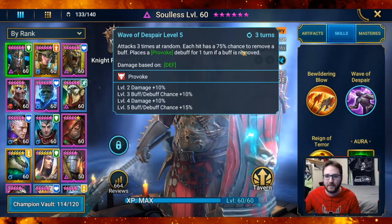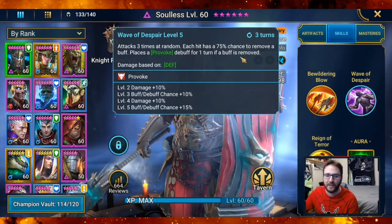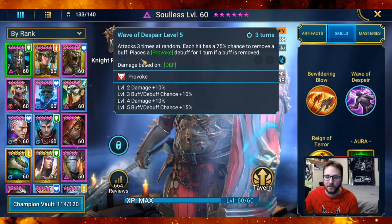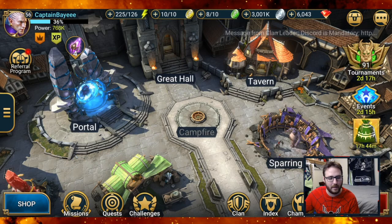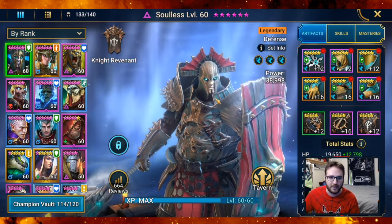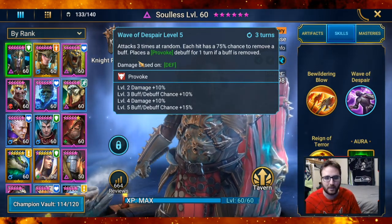Second skill: Wave of Despair. Attacks three times at random, each hit has a 75% chance to remove a buff, and places a provoke debuff for one turn if a buff is removed. This skill is very, very good — removing buffs is super helpful. Right now I've been using him especially in the Spirit Keep, where she puts up a shield that prevents her from taking debuffs, and he just removes that with the A2. Then everyone else is free to throw up their poisons and heal reductions.